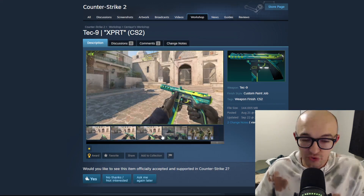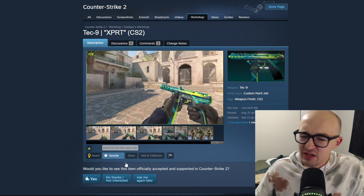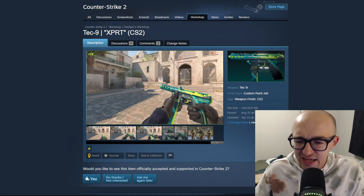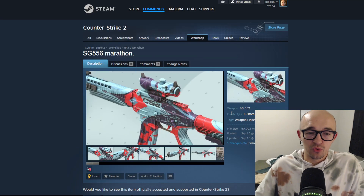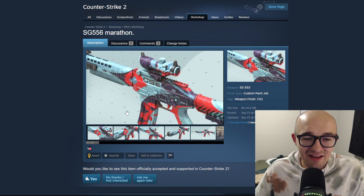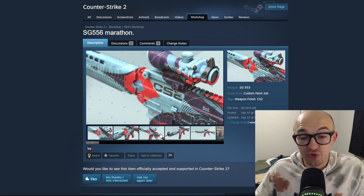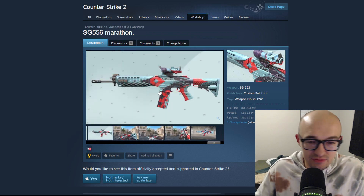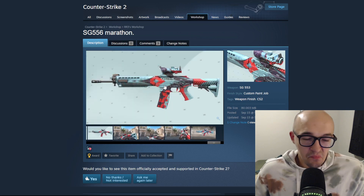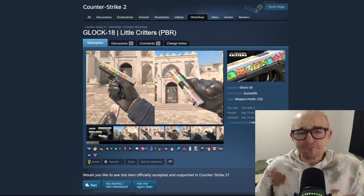Next up we have the Tec-9 'xPRT.' The Tec-9 is a gun I like and I think we could use more cool Tec-9 skins. The color is pretty unique - I can't tell if it's cool or ugly but it's definitely different and stands out. Skipping ahead, we have the SG 556 'Marathon,' which could be a big meme - it says 'Uranus' on the scope, and it's got Jupiter, Venus, the Moon, and Mars on it with this outer space futuristic vibe. It's okay but not something that blows me away.